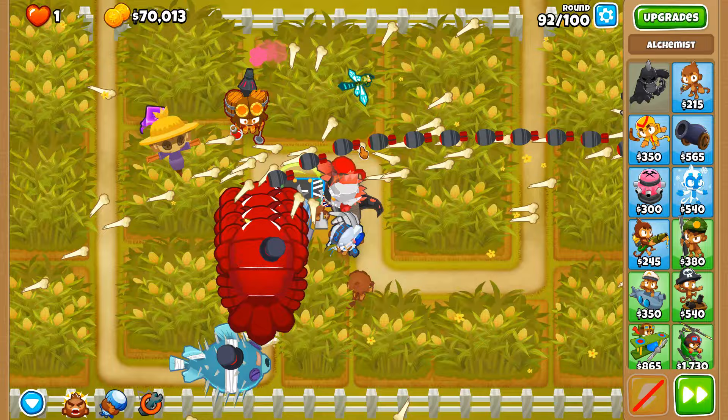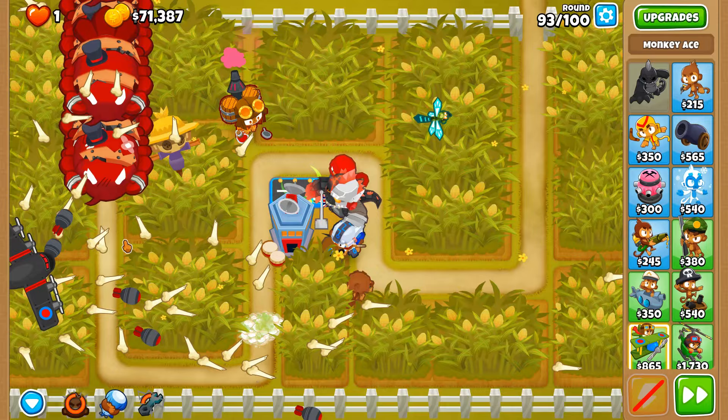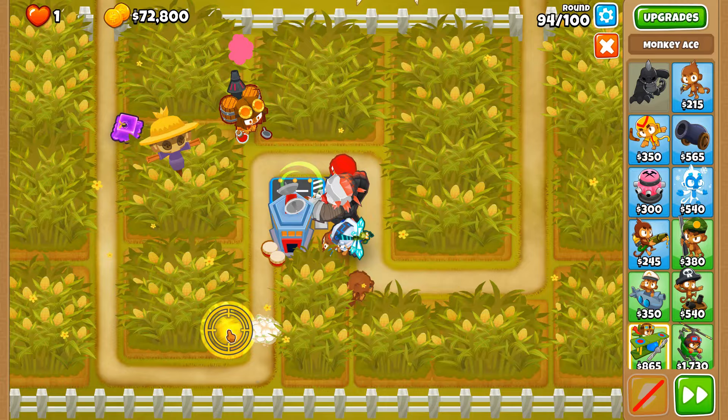Round 93 — let's move you back over here. We're going to use rallying roar when the DDTs spawn — actually let's just use it now because these are getting too far along the track. The DDTs go down. DDTs aside from their speed aren't the biggest issue; it's mainly the bulkiness of the fortified BFBs this round. Let's find a nice line of fire for the ace.